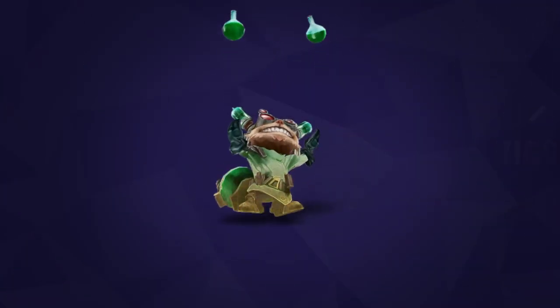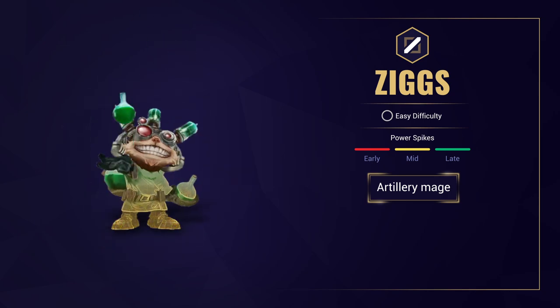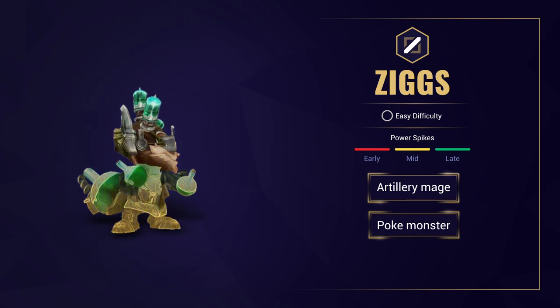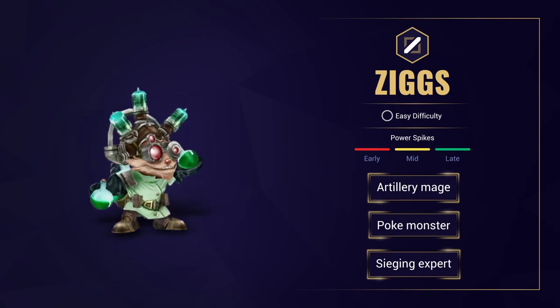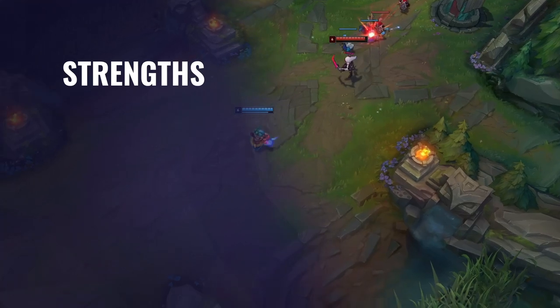So first off, what does Ziggs do? Ziggs is an artillery mage who focuses on poking and harassing down his opponents until they can finish them off with the final bomb. Ziggs has insane area of effect damage making him a great teamfighter. Ziggs is great at sieging with his teammates and can destroy structures with ease due to his passive and W.